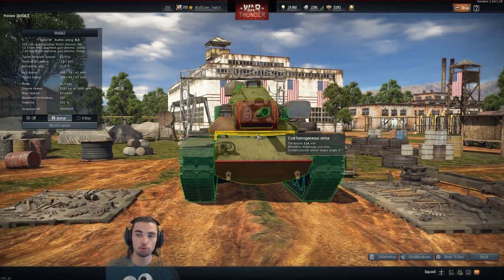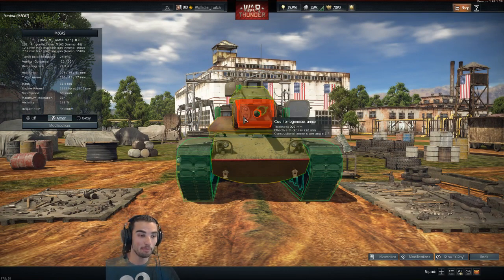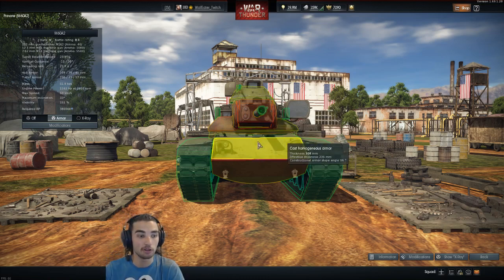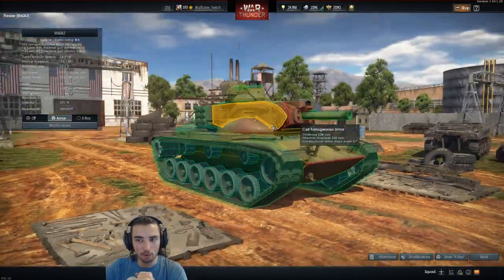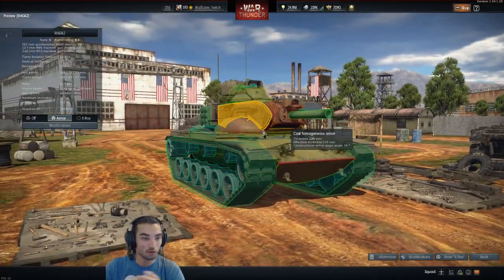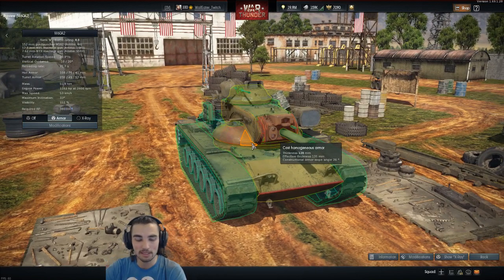You'll need to maneuver your tank, hide behind cover, and avoid showing your cupola — or angle from underneath. In the next video I'll be driving the M60A2. I hope you enjoyed, guys — sayonara.